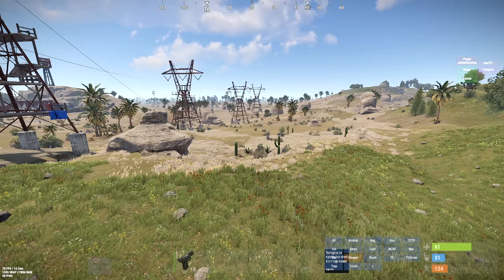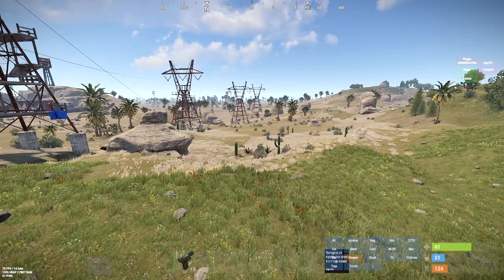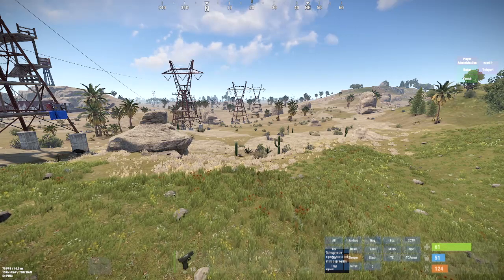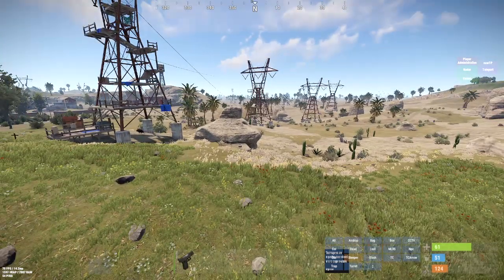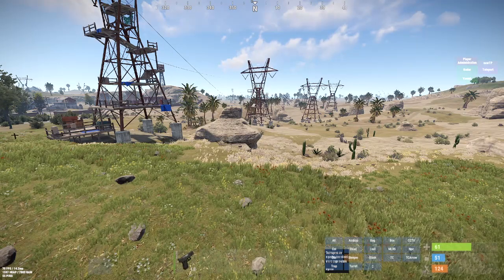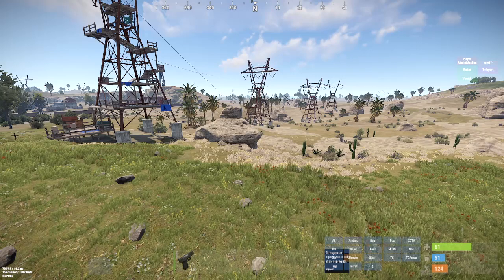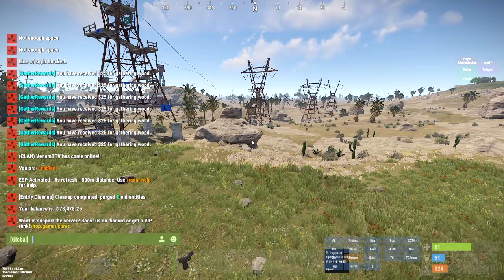Another way is through normal gameplay things such as harvesting mats, killing zombies, or killing animals — they all provide you with some sense of a bonus, a couple bucks here and there added to your account. Those are the easy ways: just time-based and normal playing. There's also a shop mode where you can sell things back, which is something a lot of people don't know.